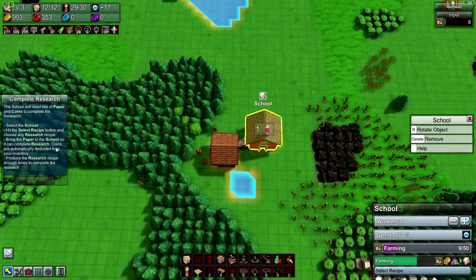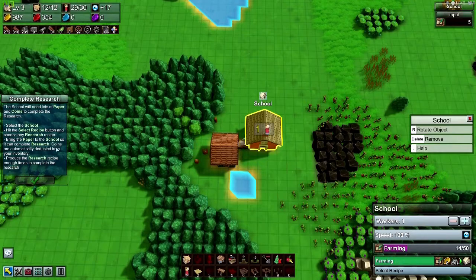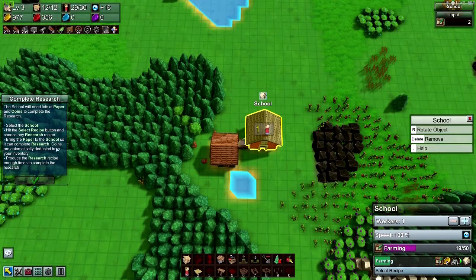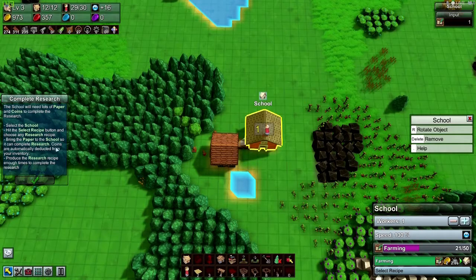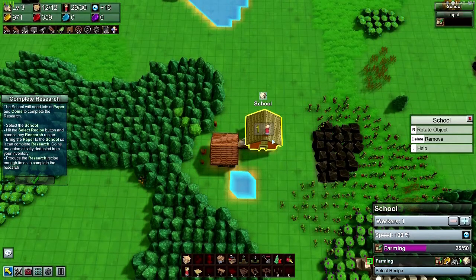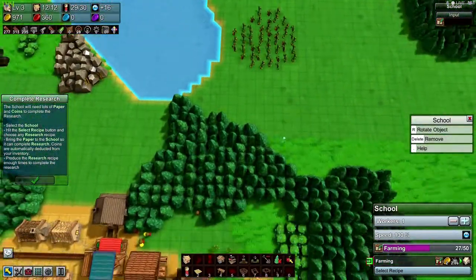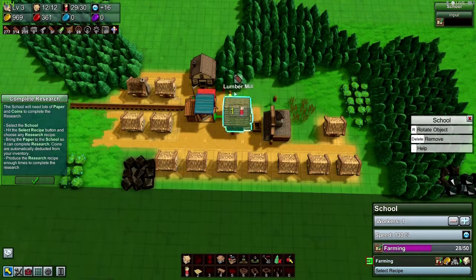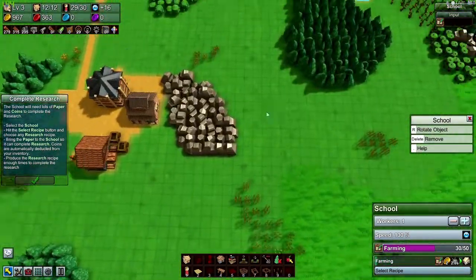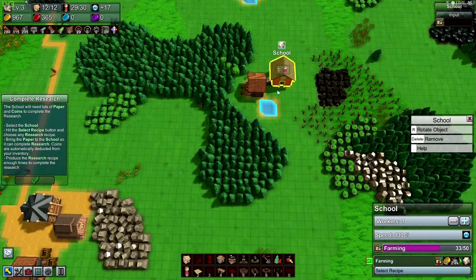Complete research. The school will need lots of paper and coins to complete the research. Select the school, hit select recipes button, and choose any research recipe. Bring the paper to the school so it can be completed. Coins are automatically deducted from your inventory. Produce the research recipe's required items to complete the research. Oh, it costs money - two gold coins. Well, I'm glad we figured that out. All right, that's it for us today. We're going to let this complete the research and then we'll start back up. See y'all then.